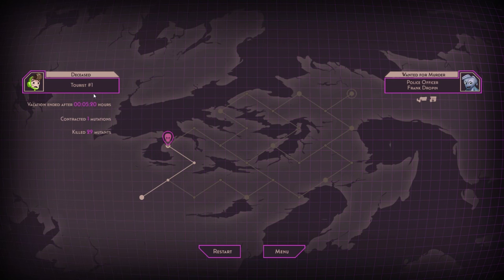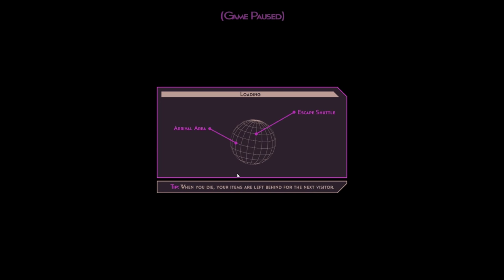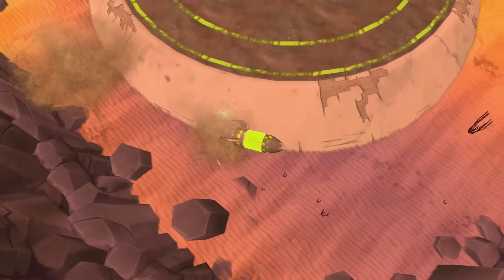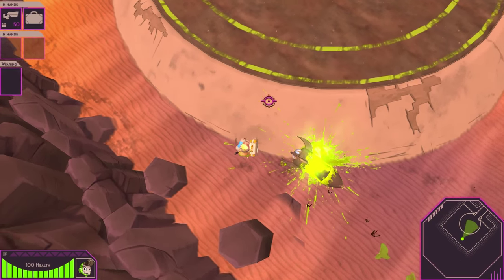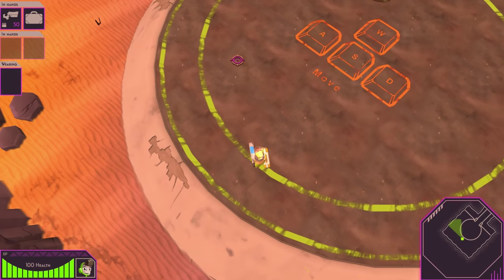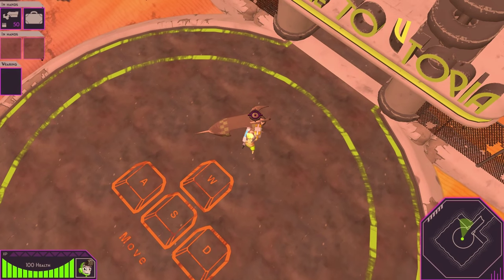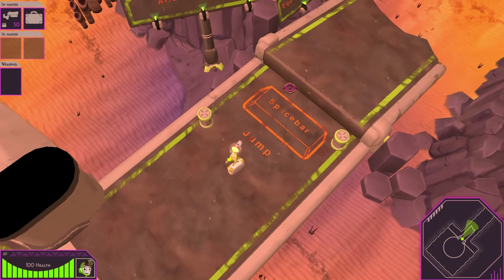Tourist number one. Vacation ended after five minutes. Alright, let's try again. I should've read that key thing — it said when you die, something. Alright, I think we'll do better this time. I have more of an idea of what's going on. Previous module — still okay, we've got some sort of persistence going on.